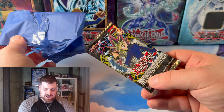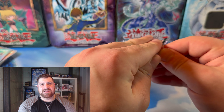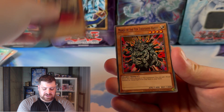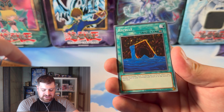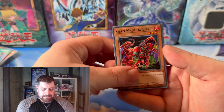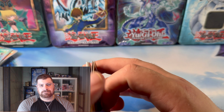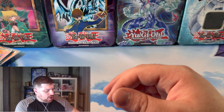25th Anniversary Invasion of Chaos — probably my favorite set out of the 25th Anniversary stuff that has come out. Nice Manju, very nice. Chaos Sorcerer, already stacked, Recycled, Jolago, and Grand Maju de Aiza. Chaos Sorcerer and a Maju — we'll take that. Definitely not bad at all.